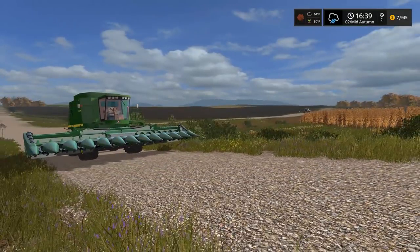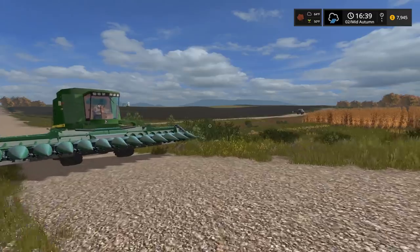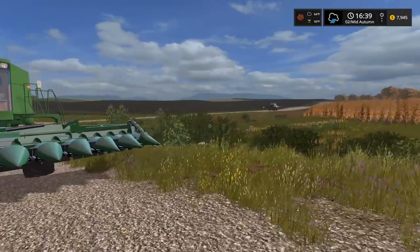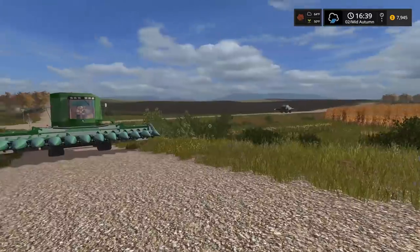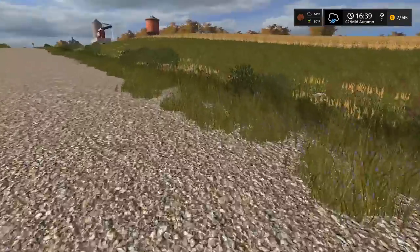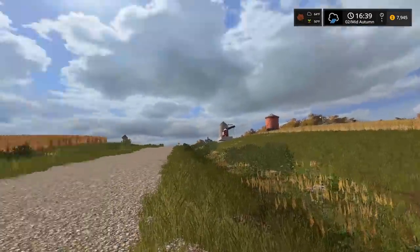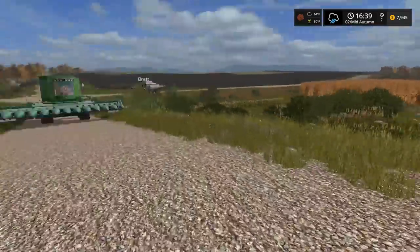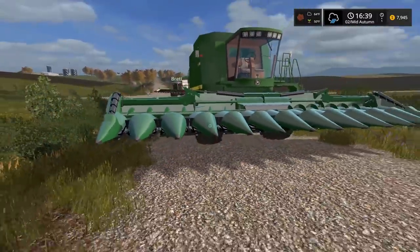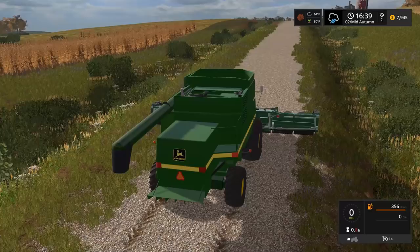What is up guys, we are back for episode number 14! This time we're getting into some corn harvest. There comes Brett flying down the road — holy crap, he's going 20! So me and Brett are gonna get harvesting corn. We have so much corn and the pigs don't have any right now, so we have to harvest some.